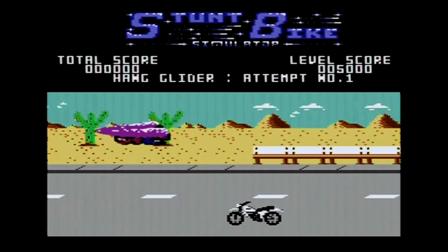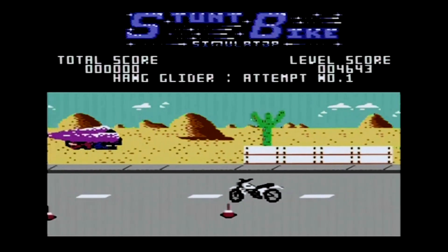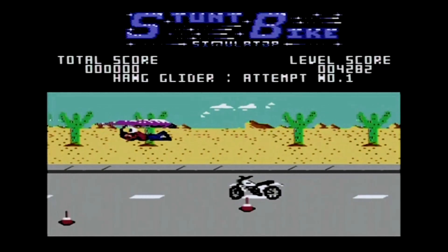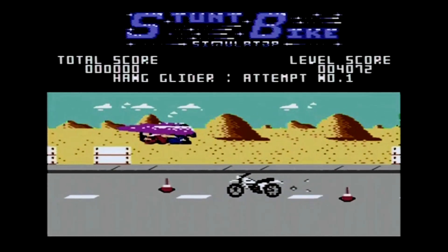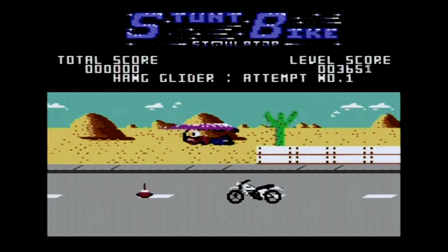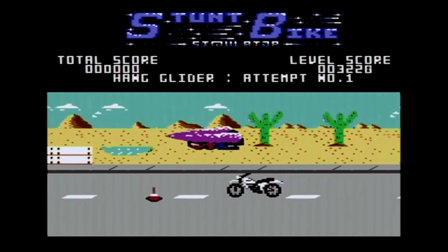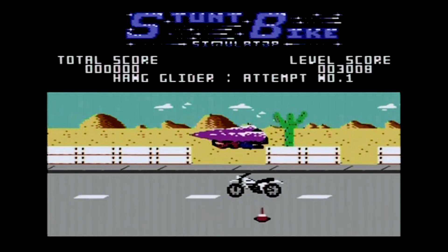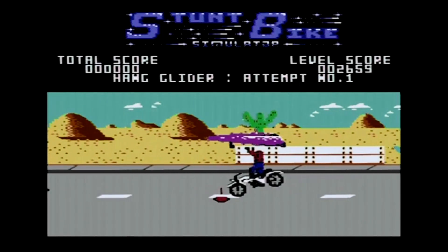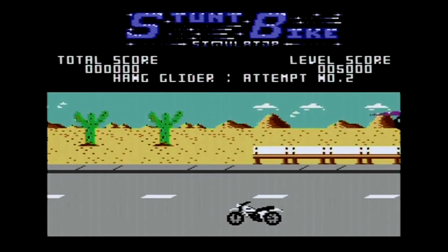The idea of the first level is to drive your motorbike — which has no rider — and capture the guy on the hang glider. You have to navigate and avoid cones; if you hit them you lose points and slow down. You've got to catch up to him and get him to land on the bike as quickly as possible. It's very hard — I've played the game maybe 10 or 15 times and never been able to complete this first stage. When you get underneath him, you press fire to get him to land on the bike. But he lands on it, stands on it, and just falls off.